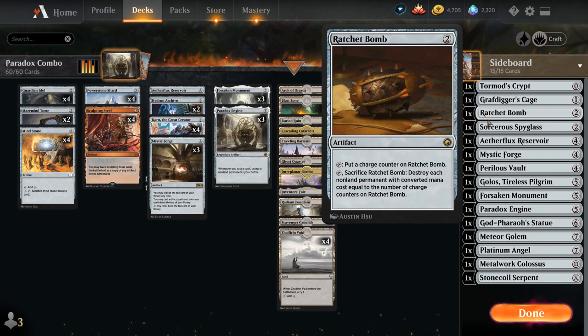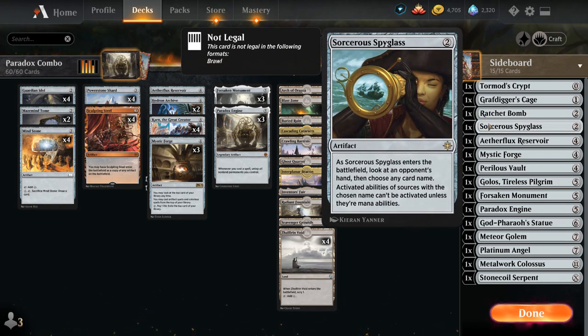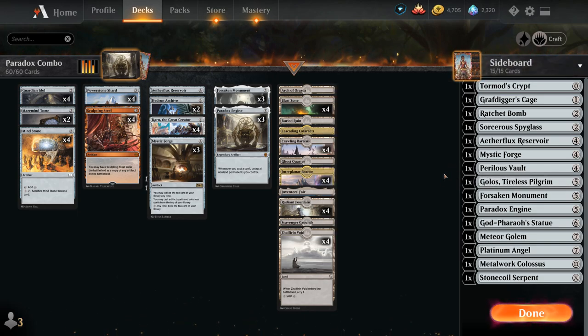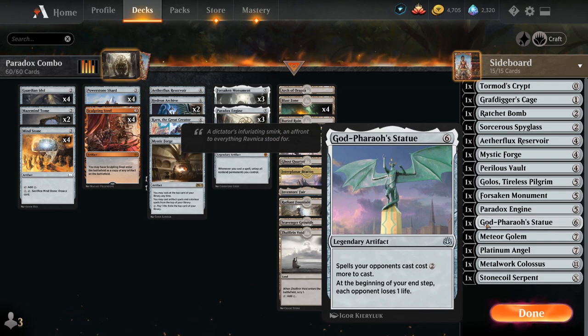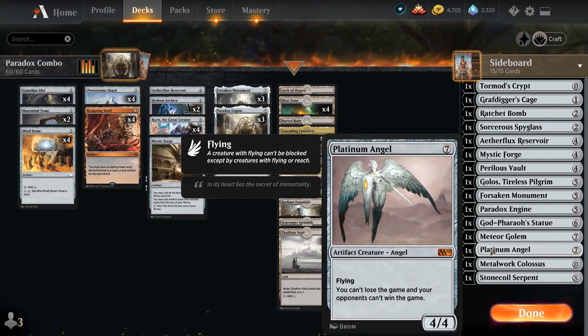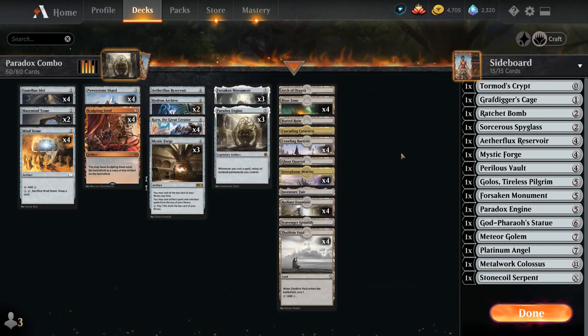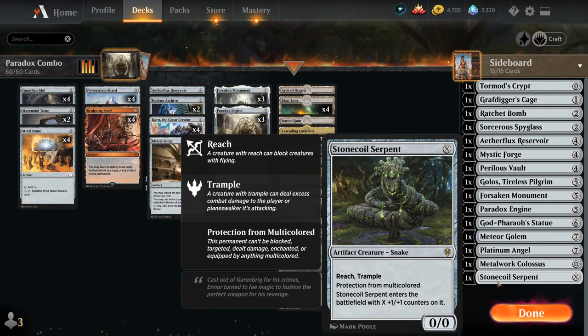Ratchet Bomb can blow up tokens very quickly. Sorcerer Spyglass shuts down opposing activated abilities including Planeswalkers. Perilous Vault can act as a sweeper. We have Golos to go with Cascading Cataracts, Godfather's Statue to potentially shut down the opponent, Meteor Golem to blow up opposing non-land permanents, and Platinum Angel which can sometimes win games against decks without removal. Metalwar Colossus is a nice Kaladesh Remastered addition — sometimes playable for zero mana as a 10/10, and if it ends up in the graveyard we can sacrifice two artifacts to bring it back, which is also useful as a zero-mana spell to trigger Paradox Engine. Stonecoil Serpent is another creature we can search up and sink extra mana into.